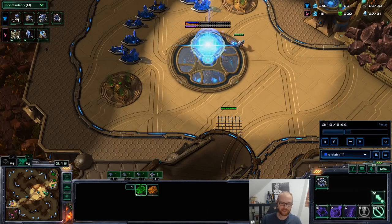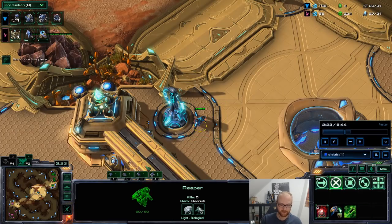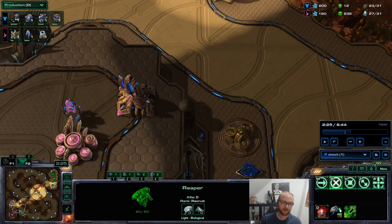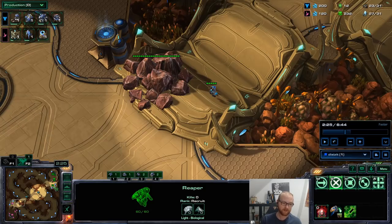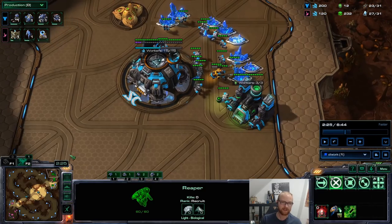Luckily our guy didn't panic here, but this shows that consistent scouting is very important. For example, the reaper should be heading out — not because of the gas alone, but either this guy did a really bad build or there's something up. You can make a guess, but it's really important to keep scouting and not take one sign for granted.